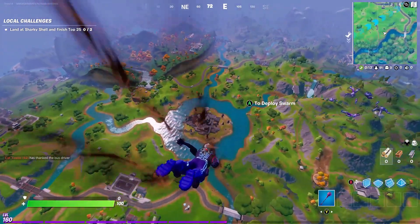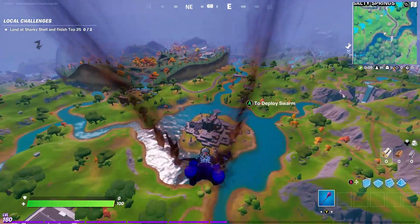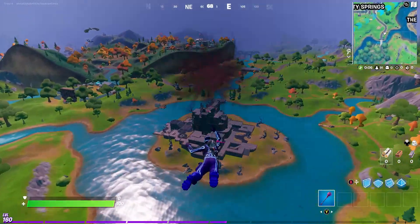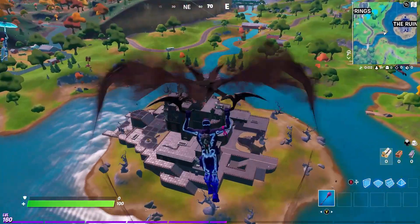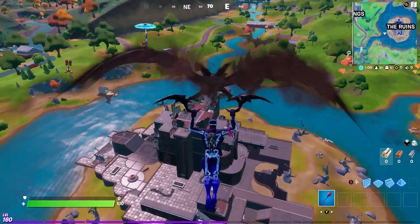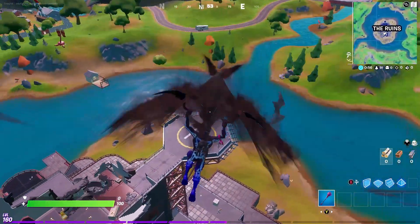The best place to probably do this, because a lot of people land here still, is going to be the ruins. You're going to want to turn into a shadow, or a ghost, whatever you want to call it. I'm going to go over to the ruins and land.